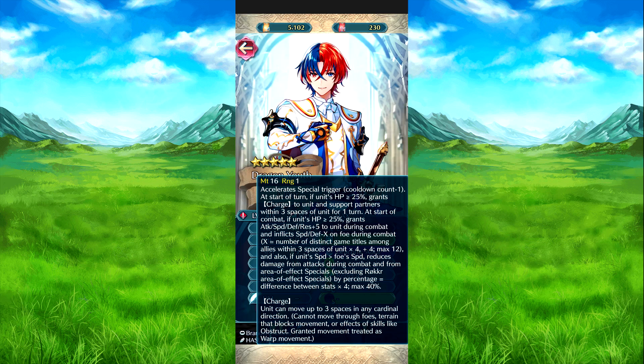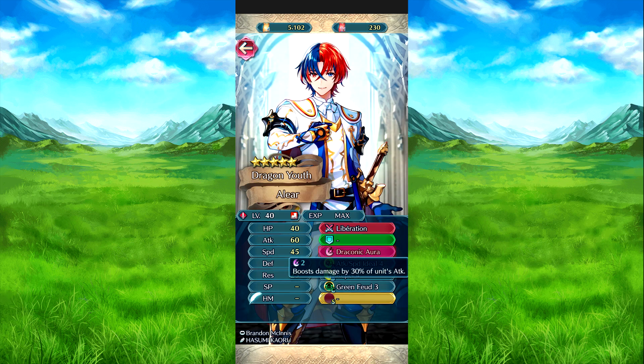And then if his speed is greater than the foe's speed, the standard two extra attacks during combat — other effects specialist is Skinwalker — by the difference of stats as a percentage times 4, up to 40%. And then Charge lets him move up to three spaces in a cardinal direction — up, down, left, or right — but he cannot move through foes, terrain that blocks movement, or skills like Obstruct, and he cannot warp. It's treated as movement rather than a warp.